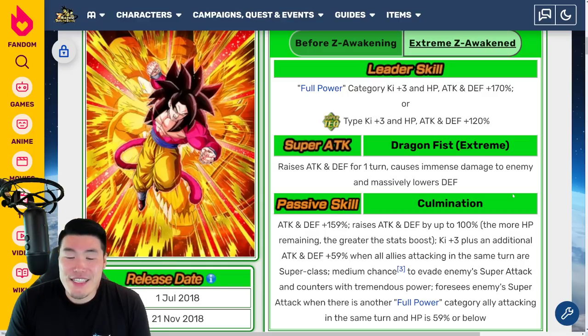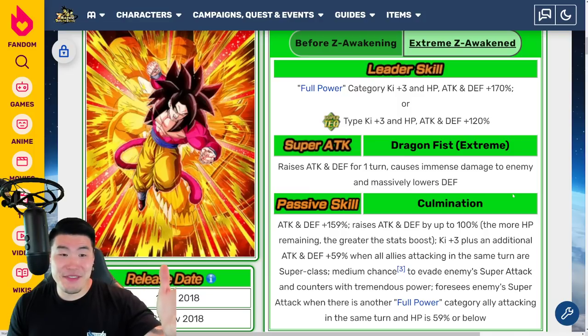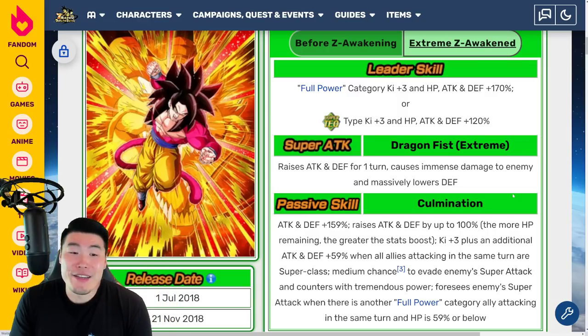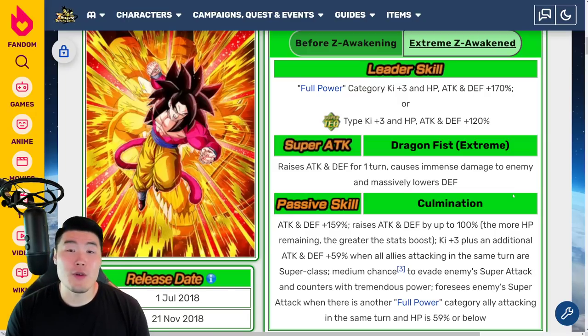It's almost like the GT Heroes team wasn't good enough before, but this guy is definitely going to make it better. It's a huge buff to that category, and let's be real — it's already one of the best teams, maybe the best team in the entire game right now, and it just got even better. As a global main, the best part is he's going to be a Global exclusive for a while — at least a couple of months, you would think, maybe less.